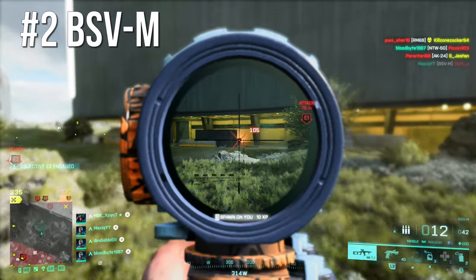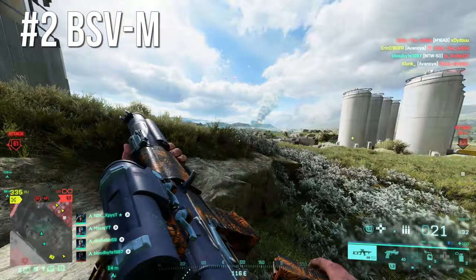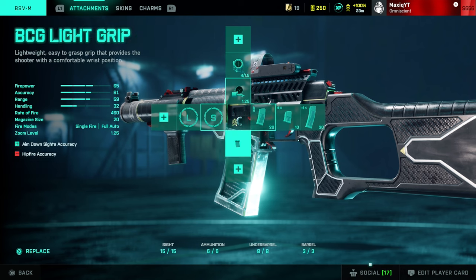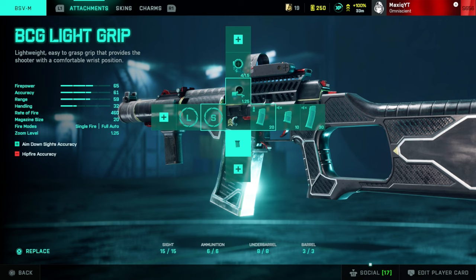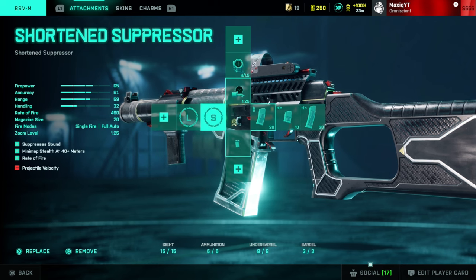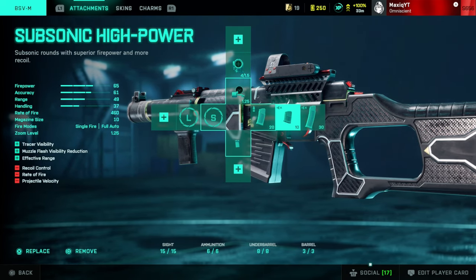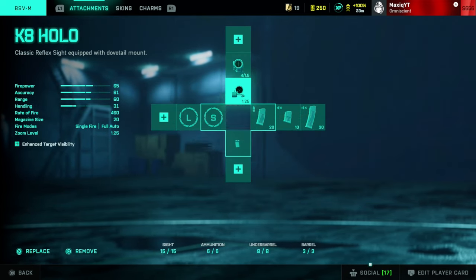You can build the BSV in whatever way you want — almost like an SMG or a long-range marksman rifle. The way I have it built is the K8 Hollow and the High Power Extended, which I think is by far the way to go. I have the BCG Light Grip which reduces spread so bullets actually go where you're aiming. I also have the short barrel, with the extended barrel and high power rounds as backup for long-range targets, and I toss on a scope for those longer-range situations.